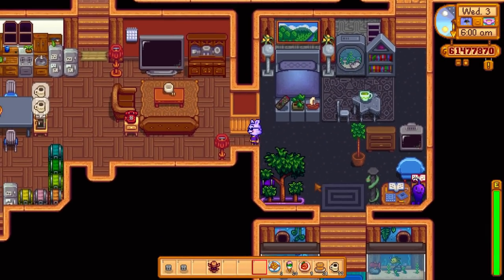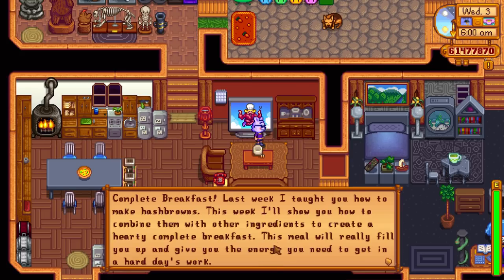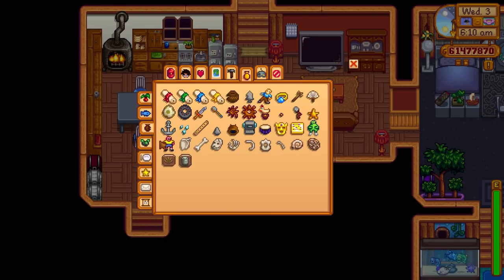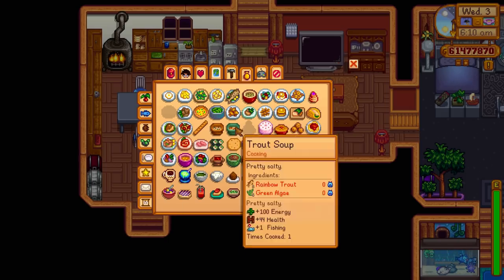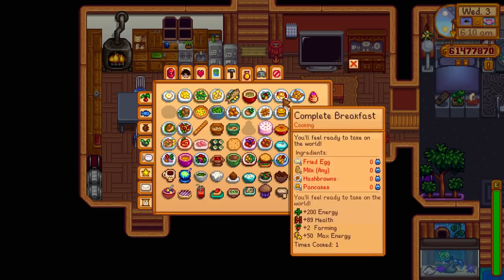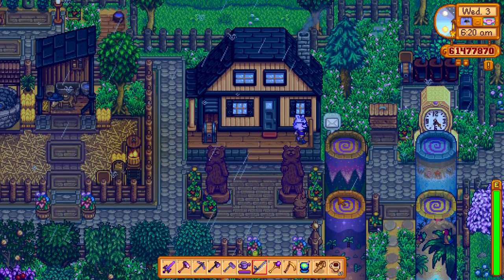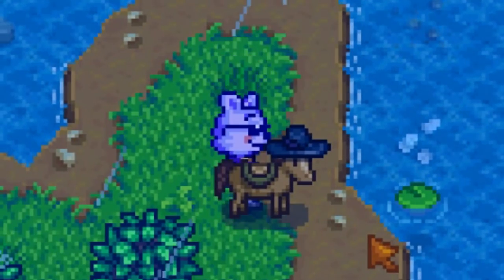The next day - get our coffee, let's check Queen of Sauce rerun because we still need some recipes. Complete breakfast - we already know how to cook this one. There are two recipes I've missed: the chocolate cake recipe that we need to find through the cooking station, and I think it might be the lucky lunch which is also one we've missed on the cooking channel. So we need to keep waiting for reruns. I've got the iridium rod and everything we need - let's go up to the mountain and try to catch the Legend fish.